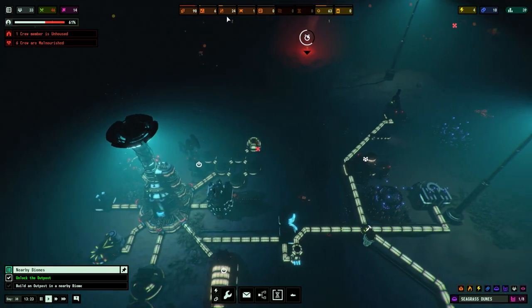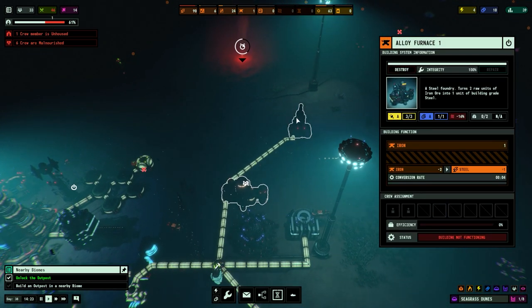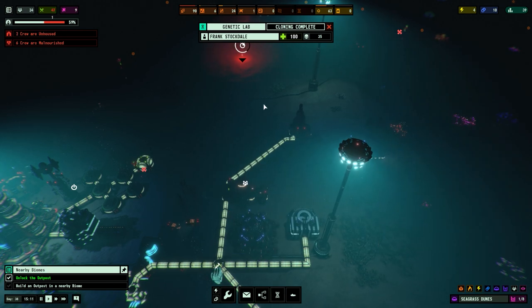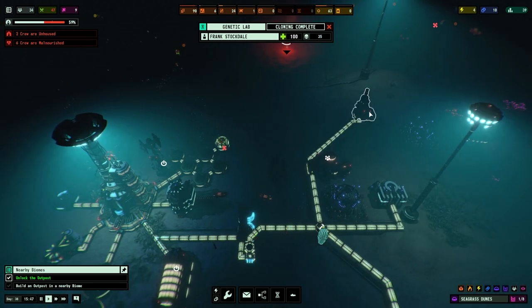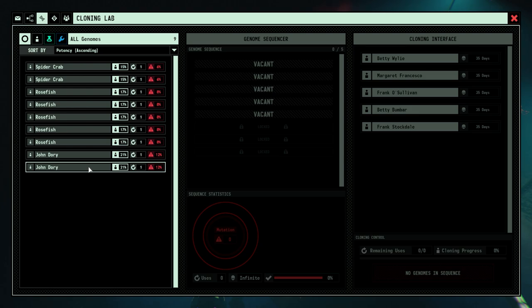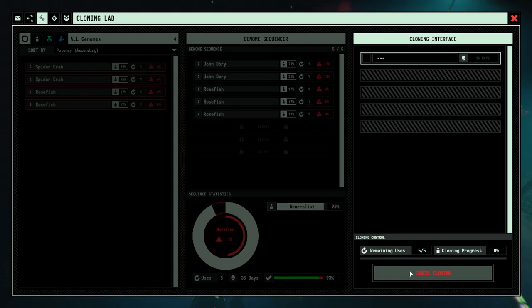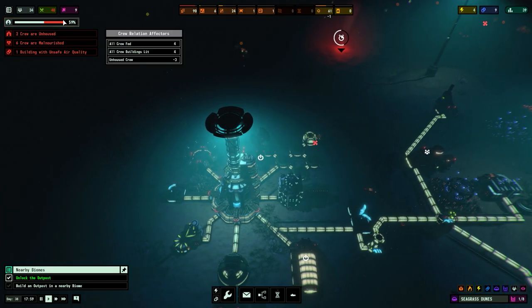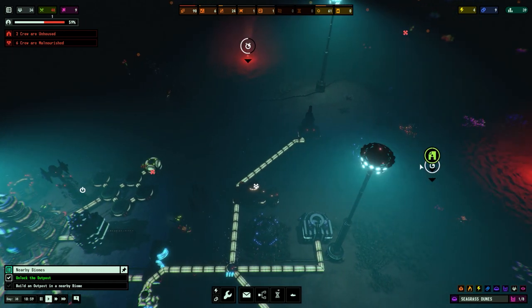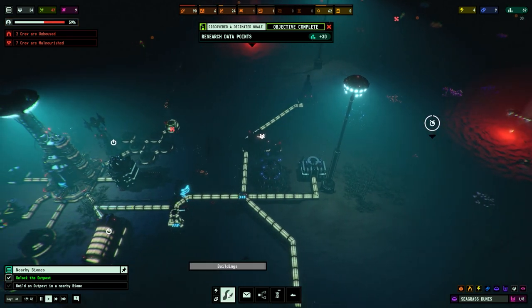We need to house the crew but we need to get more concrete. I'm going to assign someone — actually someone's already started mining the concrete, which is good. I think all the genetics are complete — one, two, three, four, five — that'll again give us a 93% generalist and we'll just spool that clone up. We need that more than ever. Let's gather research data — that does give us some research data, which is excellent.